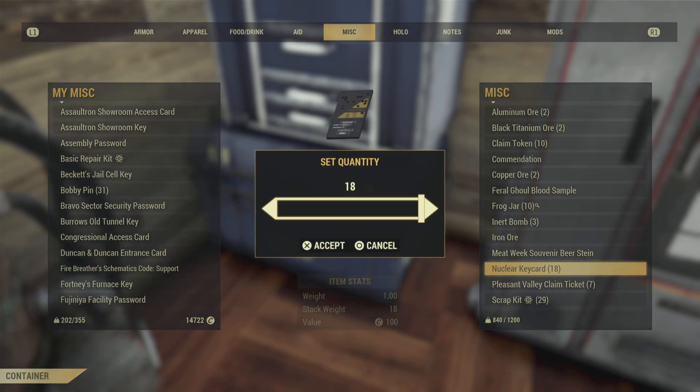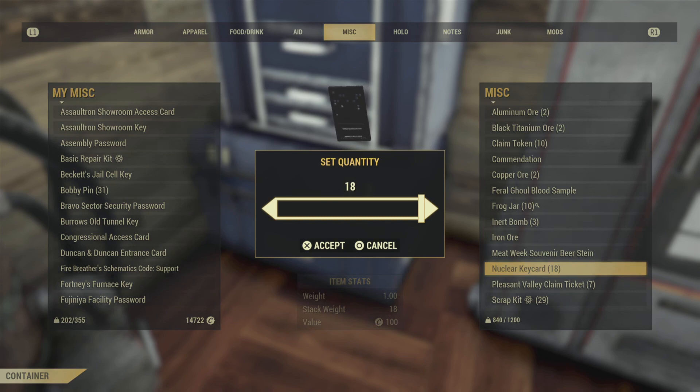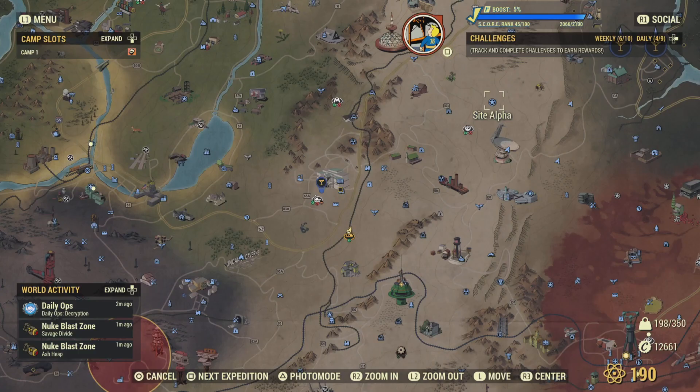Nuclear key cards - you're going to want to bring a couple, because if you put in the launch code wrong it will consume one of the key cards. You can get these from supply drops or player vendors. Player vendors are easier because you can just buy them.